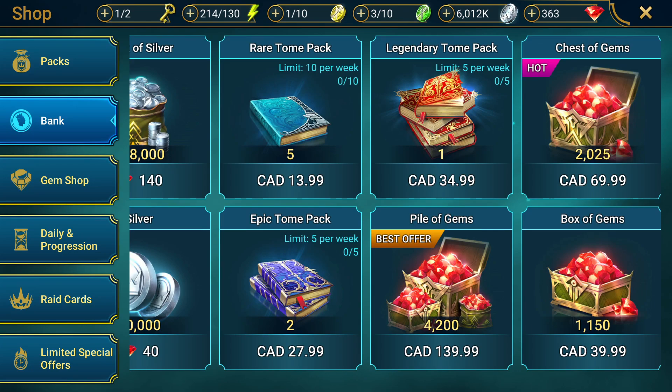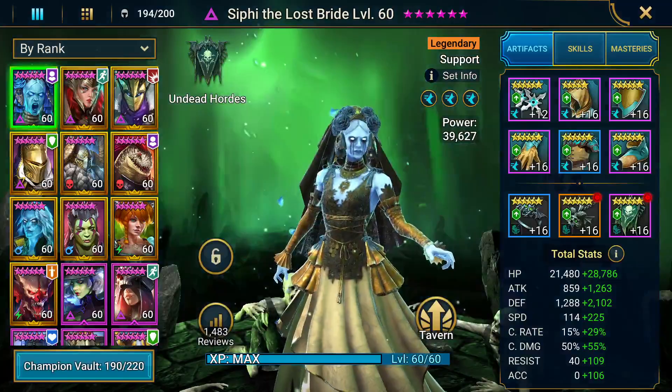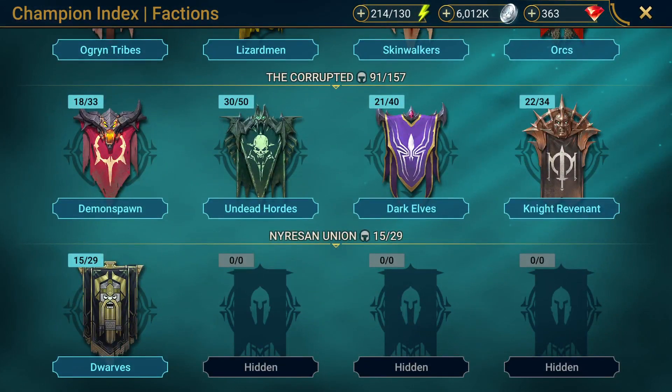He also received seven tyrants and a couple other legendaries as well. Just to show how unlucky you can get in this game if you're trying to specifically go for one champion. The reason why he did it, however, is that Trunda is literally the best nuker in the game when it comes to PvP.